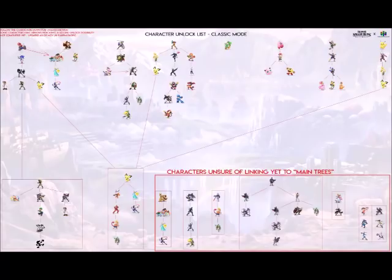My little brother mains Cloud and was stressed about how to unlock him. It turns out if you beat Classic Mode as Dark Samus, you can unlock Cloud — that seems like the only way. The fastest way to get Dark Samus is by beating the game as Samus. Once you have Dark Samus, beat Classic Mode as Dark Samus and get Cloud. Cloud unlocks Wario, and if you want Diddy Kong: Cloud → Wario → Dark Pit → Diddy Kong. Beat as Wii Fit Trainer and you unlock Incineroar.